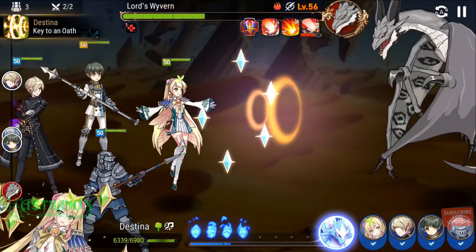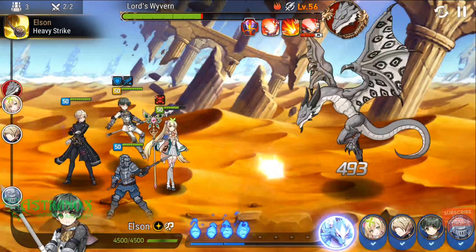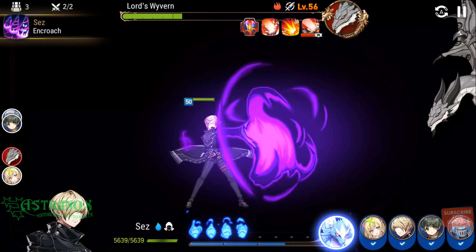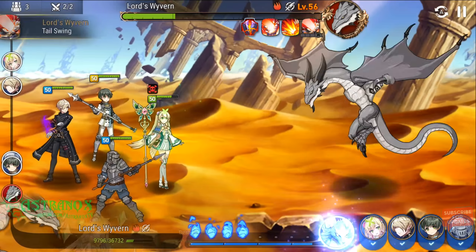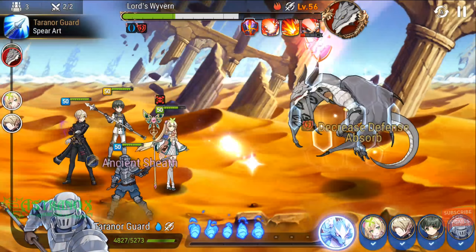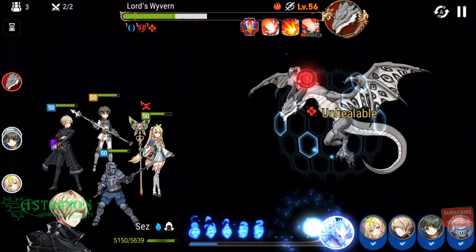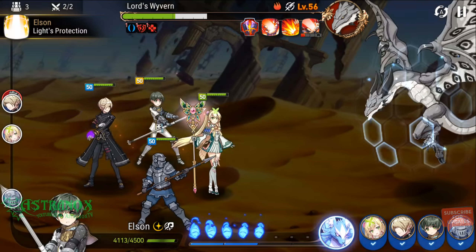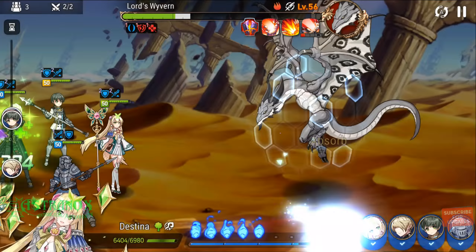And it's totally random what stats you're going to get — what the main stat is and what the substats are. The only stuff dropping from here is boots, not jewelry, not rings or necklaces. If those boots don't have speed, attack percentage, health percentage, or defense percentage — if it's a flat stat besides speed — it's garbage. You need to sell it or feed it to another pair of boots you're trying to level.